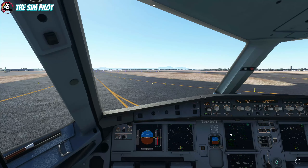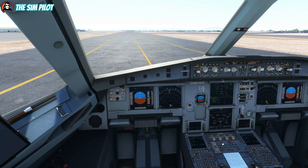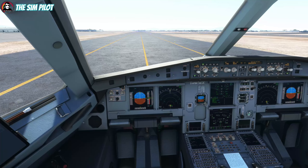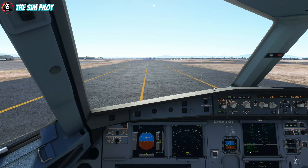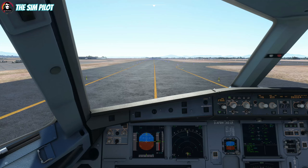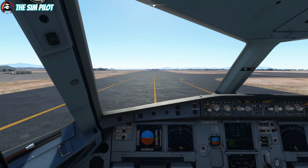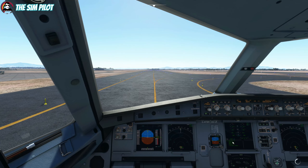In the meantime, go through the blue text and do the checks while taxiing. One of them is hitting the TO CONFIG button up here which tests the takeoff configuration. It says 'TO CONFIG NORMAL' - so all takeoff configuration is set. Then the cabin check is where you chime the cabin. As you see, all the blue text is now gone, so we are ready to take off.